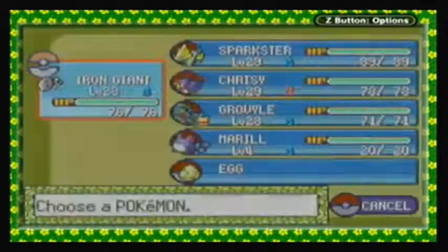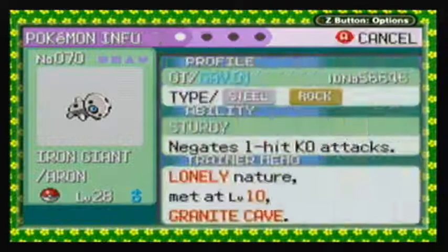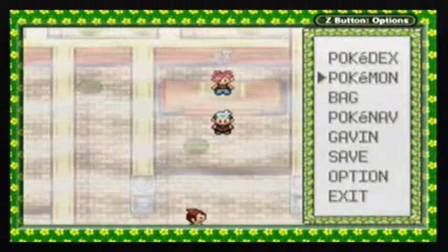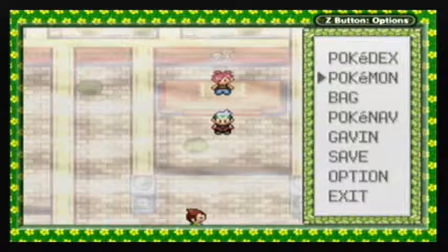We made it to Flannery, the gym leader. Let me check — just coming up to 21 minutes, so I think that's alright for today. We'll end things off here. Next time on Pokemon Emerald, we will be battling the next gym leader of the game — she's right behind me, by the way. So until next time, see you later.